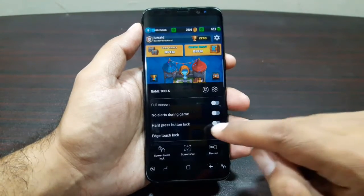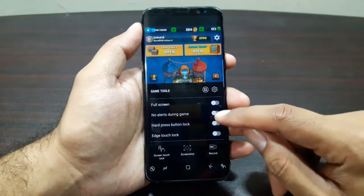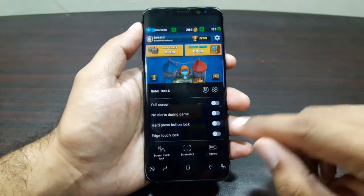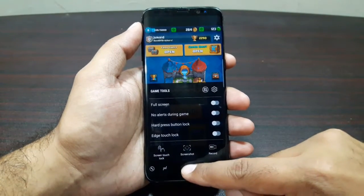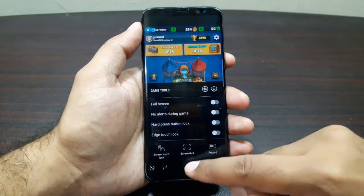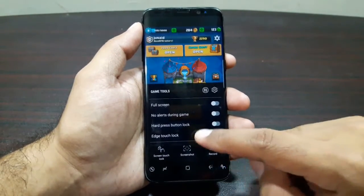We see an option to turn the game into full screen, and an option to mute alerts during the game so you will not get any alerts and will not be disturbed while playing. You can also turn on the hard press button lock, which will lock the center home button so even if you hard press it, it will not work and will not take you back to the home screen.